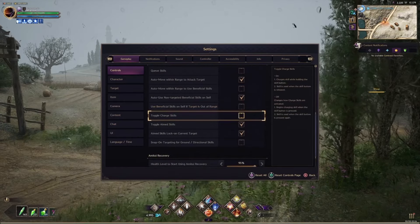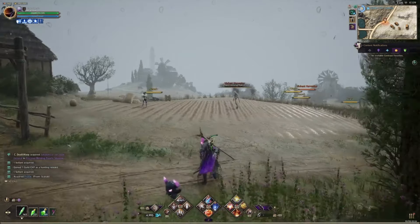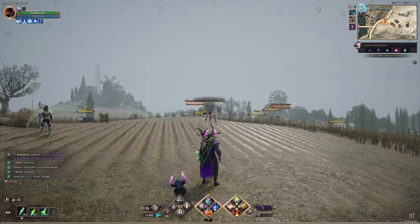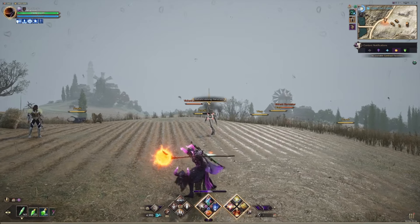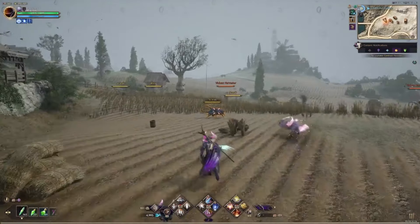Toggle charge skills: with that option off you don't have to hold the button to charge charge skills. With the option on you have to hold the button down to charge your charge skill. That's one example — holding the button is me charging; just tapping the button fires the skill off immediately.